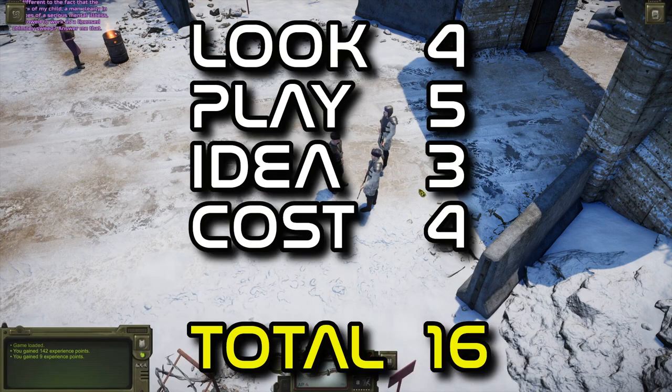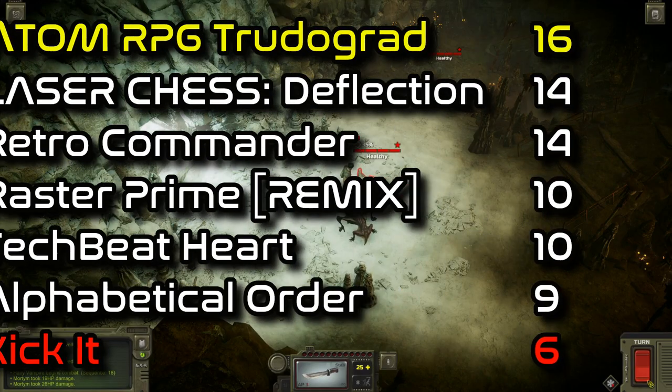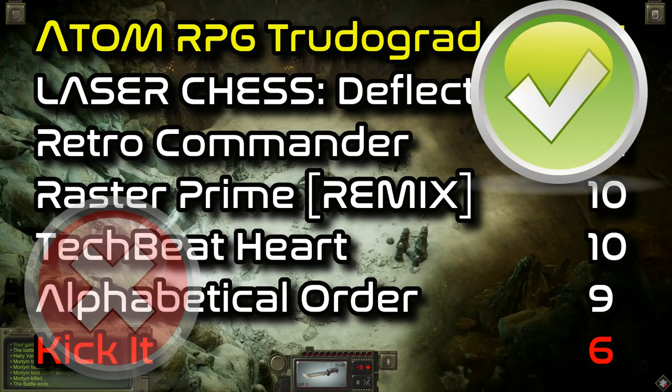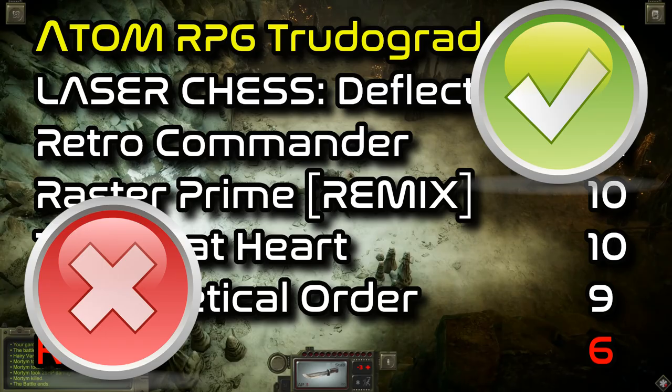Scores: look 4, play 5, idea 3, cost 4 — total 16. This week's game to play is Atom RPG Trudograd. This week's game to avoid is Kick It Free. If you enjoyed this video, please subscribe.